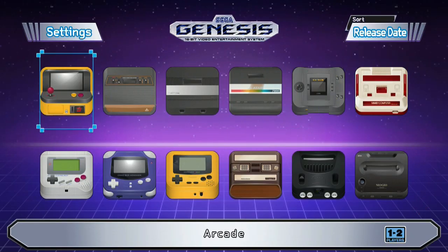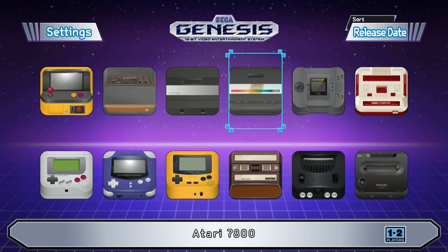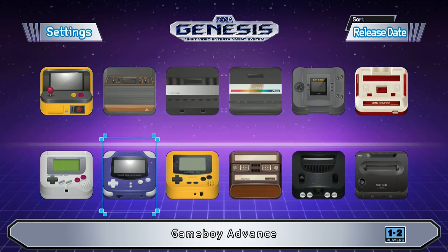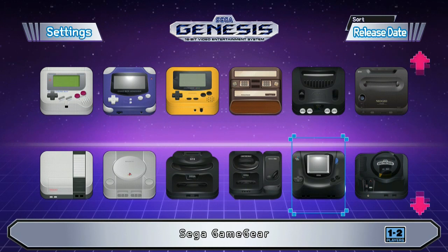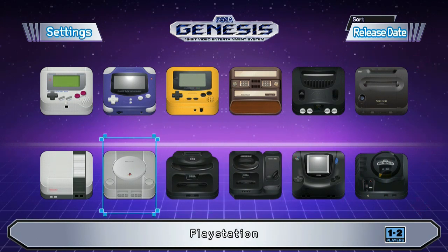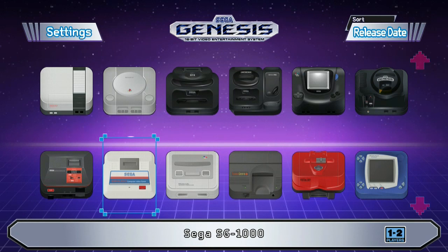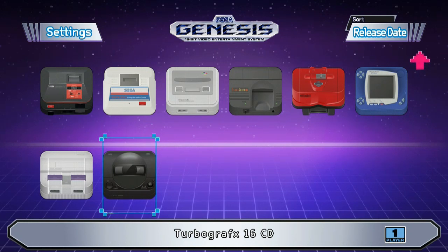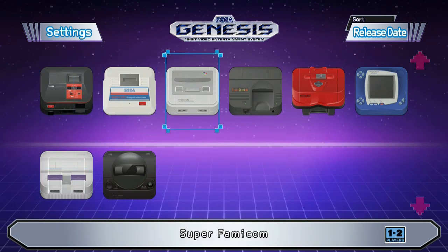Let me go through the systems I've got on here: the Arcade, Atari 2600, Atari 5200, Atari 7800, Family Computer, Game Boy, Game Boy Advance, Game Boy Color, Intellivision, Nintendo 64, Neo Geo, Sega Genesis, Sega Game Gear, Sega CD, Sega 32X, PlayStation, NES, Sega Master System, Sega SG-1000, Super Famicom, TurboGrafx-16, Virtual Boy, WonderSwan Color, TurboGrafx-16 CD, and Super NES. Those are all the systems on this modded Sega Genesis with 9,000 games.